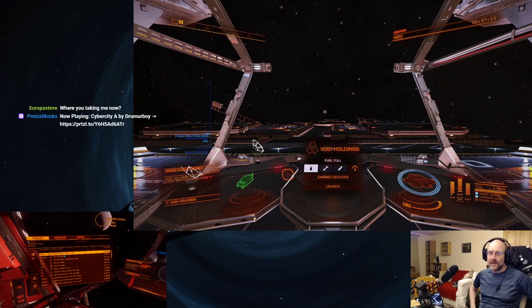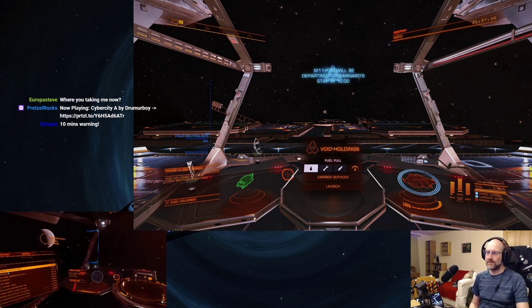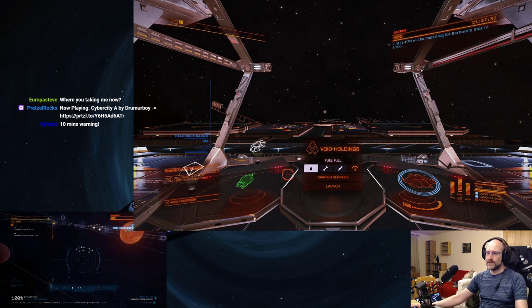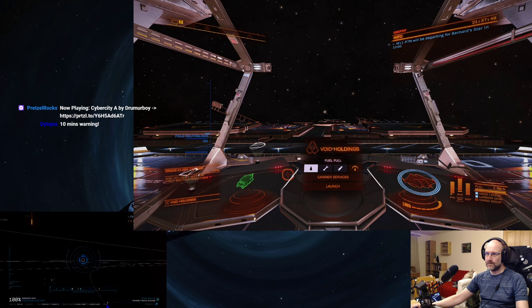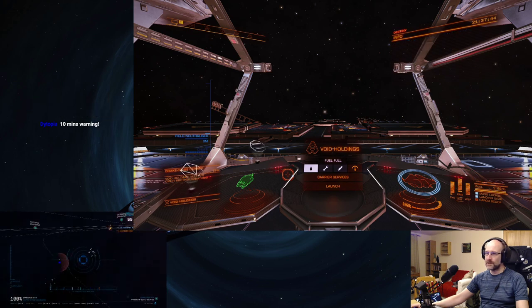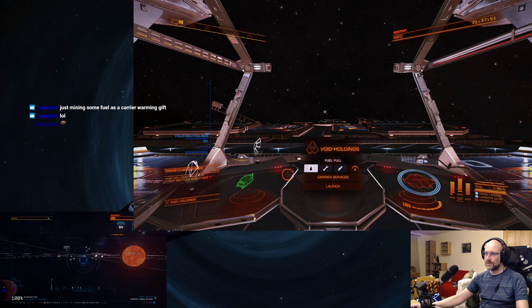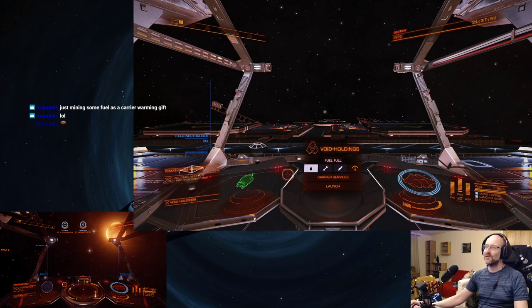Barnard's Star Planet 2 — just next door. Let's keep our eyes peeled and have a look. Keep scanning with FSS, I think that's probably a good idea. Mining some fuel as a carrier warming gift — okay, hopefully this works.